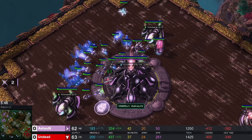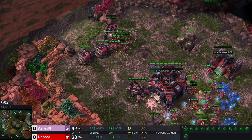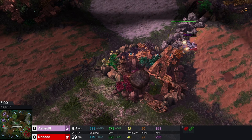That mine in the main — the two mines — once again only get two probes. Really good defense from the Protoss. Third base is on the way for the Protoss.